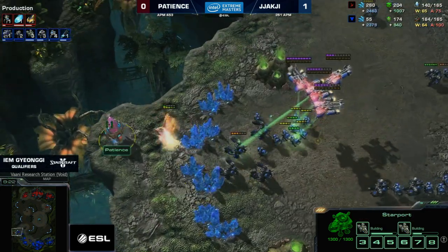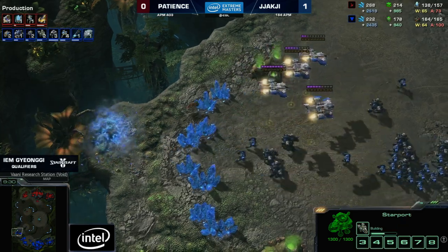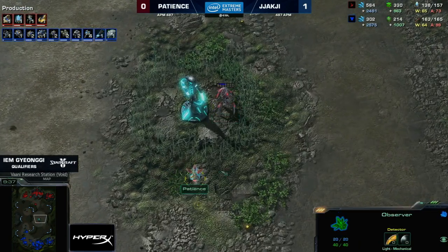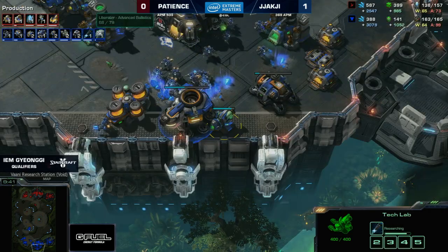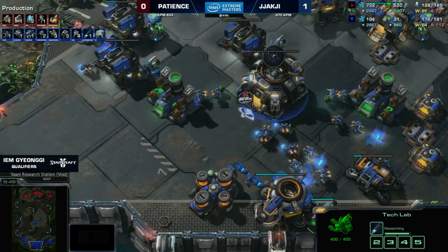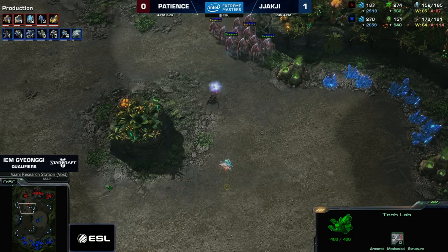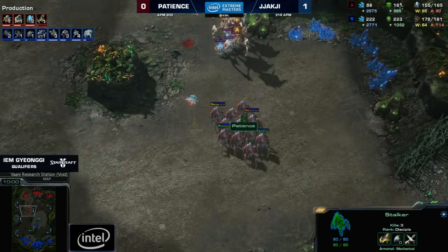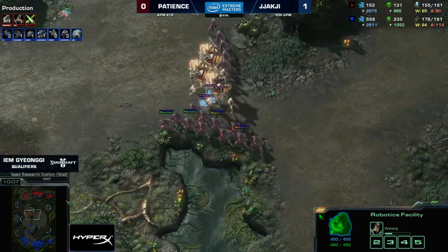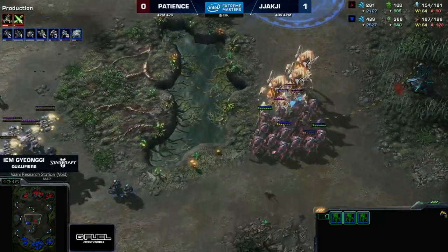Three Liberators are going to be on the way at any given time now, and Jack G even sniffed out a hidden pylon on the left-hand side. Advanced Ballistics about to finish. There is a Disruptor coming from Patience, and three Colossi in total — though they don't shoot as far as they used to. Patience is keeping his stalkers on the edge, getting a snipe forward and then pulling back. He's going to have to keep doing that to survive this onslaught slowly moving through the middle of the map.